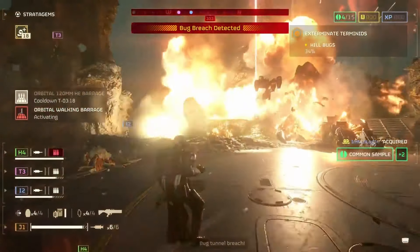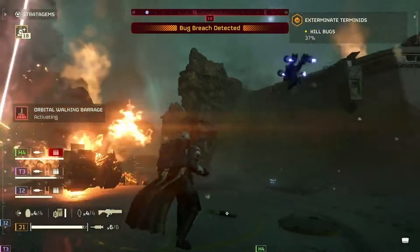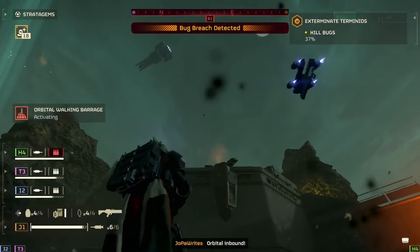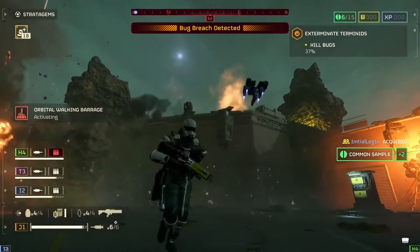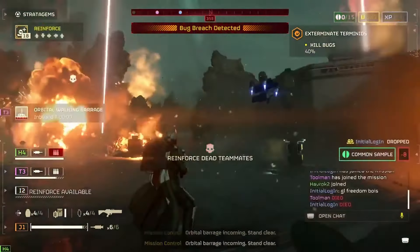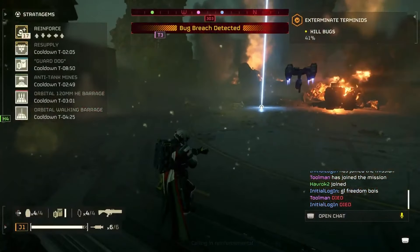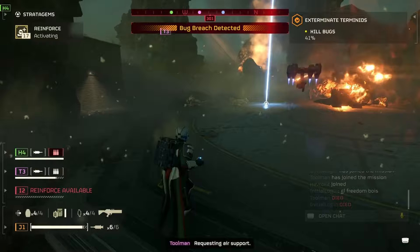We got some new bugs and bots. The impaler especially is insane — I think it's hilarious and I really like fighting that thing because it's a different type of enemy than anything else we have in the game. We also got the rocket tank, which is a massive pain, and the reinforced scout strider. Both of those are terrible.